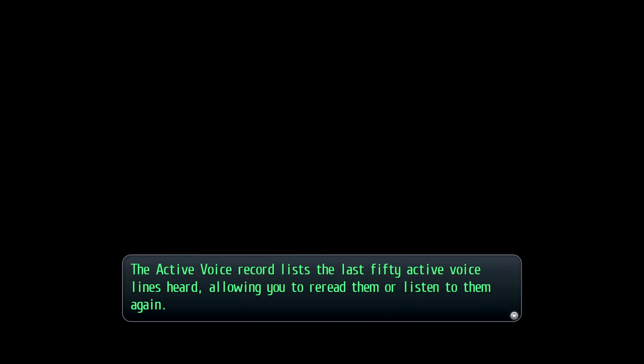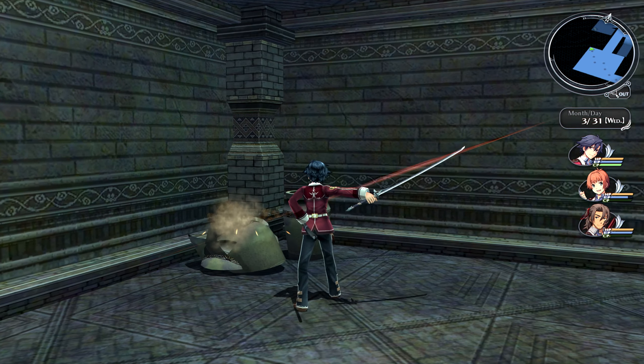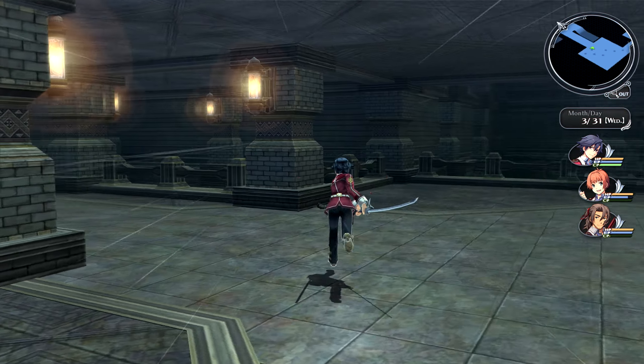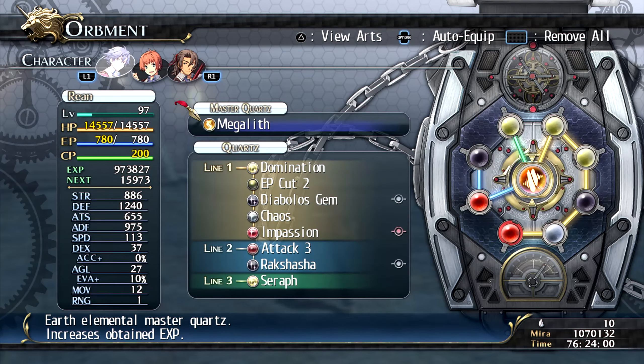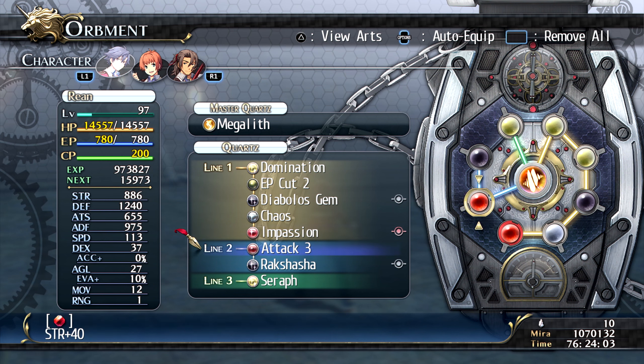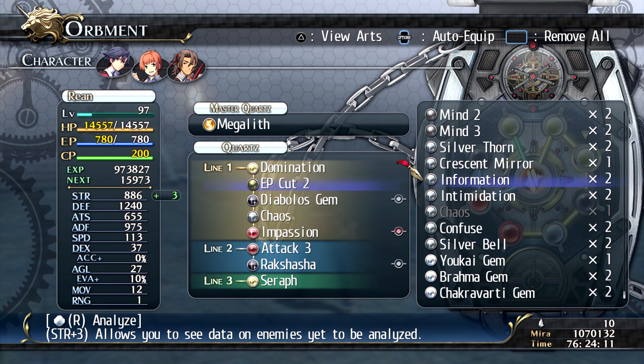A tutorial pops up: view the active voice and monster guide tabs in your notebook. The active voice list records the last 50 active voice lines heard so you can re-read or listen to them. The monster guide automatically records information about monsters encountered. Both can be accessed via the touchpad or by selecting the relevant tab from the camp menu. I can also equip the Detection quartz so I can view all treasure chests on the map.